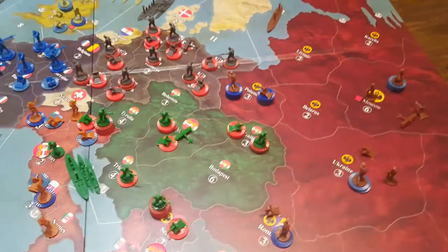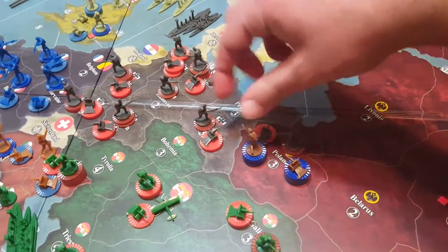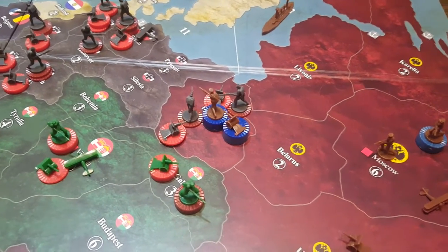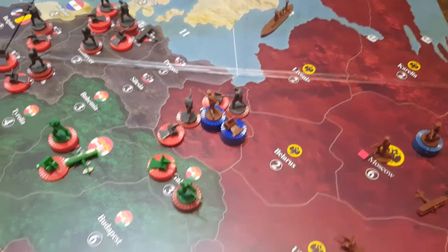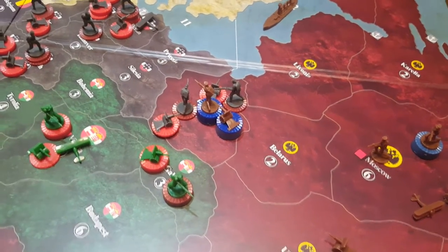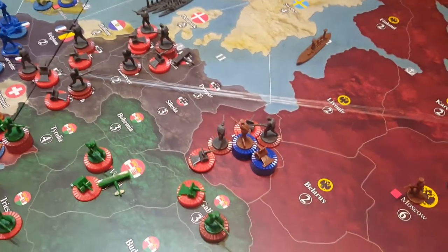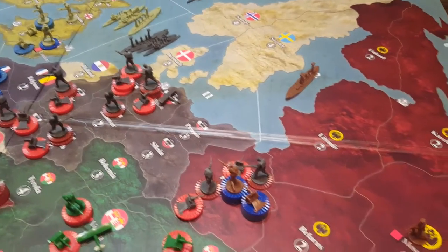First things first — if we want to fulfill our strategy we need to go after Poland, so we're going to send everything that can reach Poland into Poland. You might say, wait, the Russians have a ton of units there — are we sure? Yes, absolutely. The goal this turn is not to completely destroy them; we don't have enough units for that. But we want to weaken them as much as possible for Austria to sweep in. We want enough units after the battle that we're still contesting it. Using tournament rules, we can then shift units from Berlin east, and also shift units from Hanover east for another attack next time.